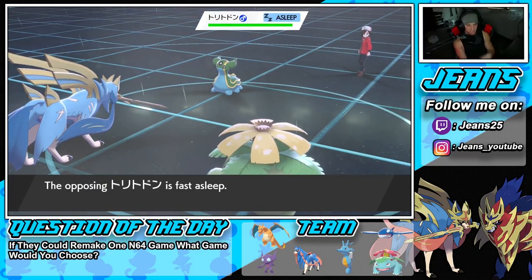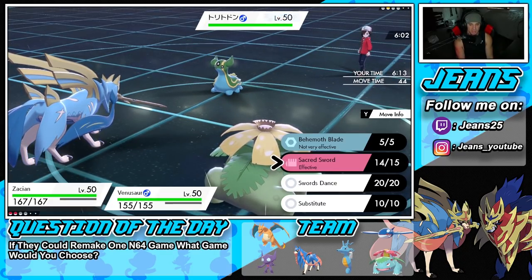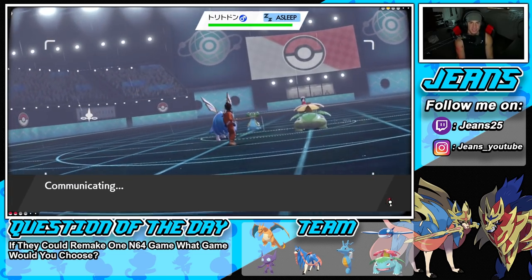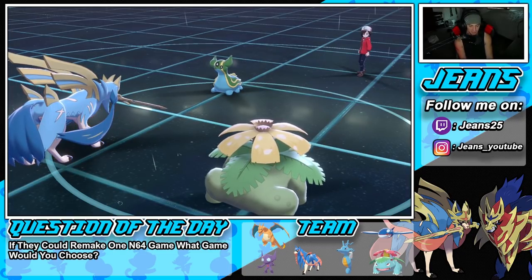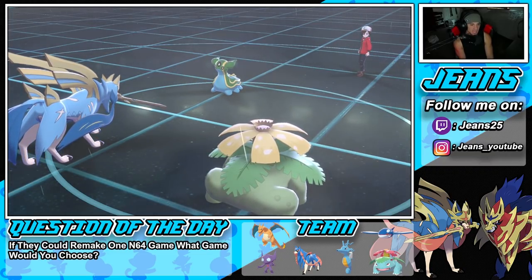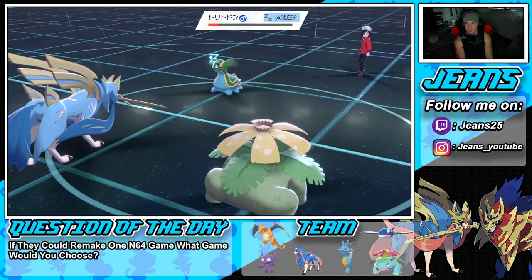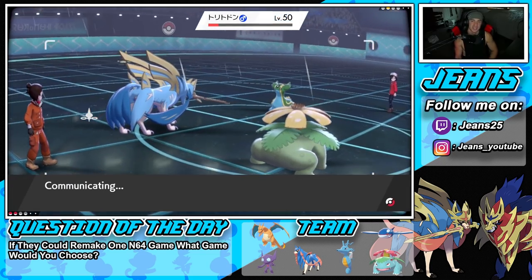I'll just protect with Zacian because I want to finish with Frenzy Plant. This guy brought in Gastrodon, Dynamaxed him for all those turns, and got no value out of it at all. We'll Swords Dance for the heck of it and finish with Frenzy Plant — it looks cool. He has a Rindo Berry but we still get big damage. Zacian finishes it off — GGs! What a way to start the video with a big W!